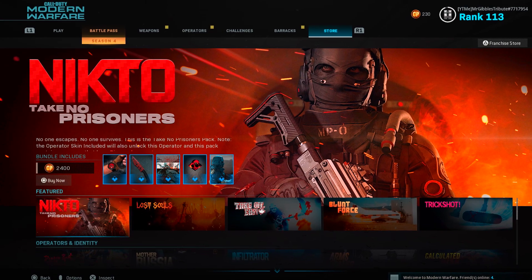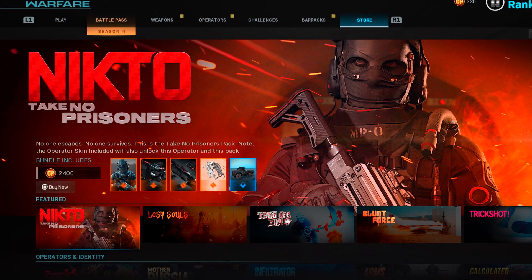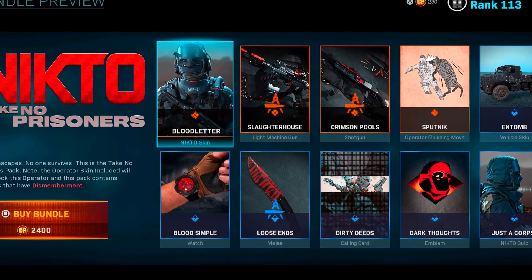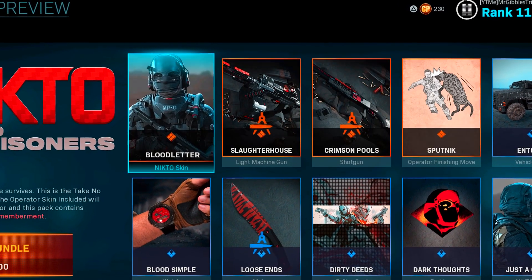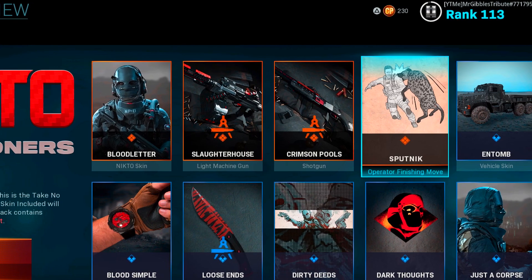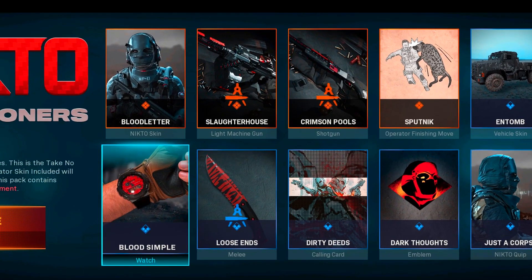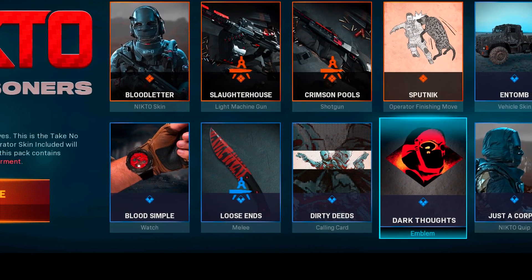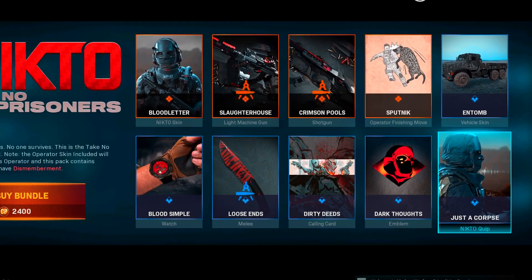With the new mid-season update to Modern Warfare, we got the Nikto 'Take No Prisoners' bundle in the store. Taking a look at what we get in this pack: the Blood Letter Nikto skin, the Slaughterhouse LMG, Crimson Pool shotgun, Sputnik as a finisher move, a new vehicle skin for Warzone, Blood Simple as the watch, Loose Ends melee weapon, Dirty Deeds and Dark Thoughts emblem, and Just a Corpse as the quip for this bundle.